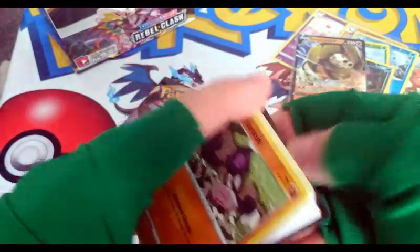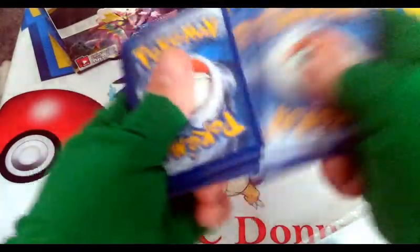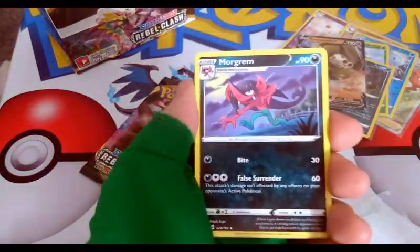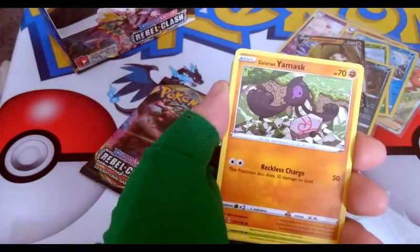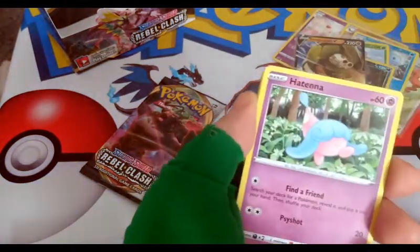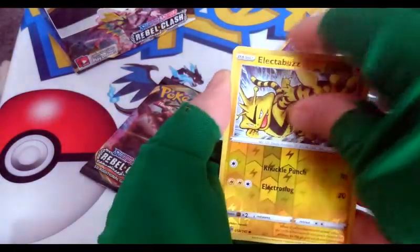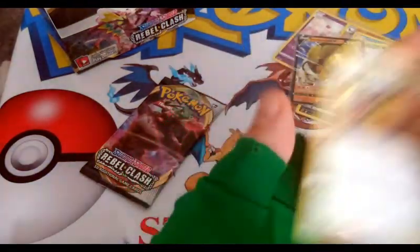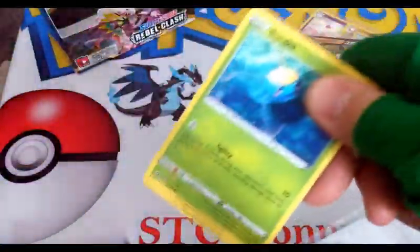Two more packs to go, this will finish off this Booster Box. A Sandaconda V coat — take it. Energy, Morgan, Full Heal, Training Court, Yamask, Applin, Altaria, Arrokuda, Galarian Meowth, Selectbuzz Reverse — and that gives me a regular Rare. Nothing there. Okay, last pack — we get last pack magic. This is the last pack of the box.